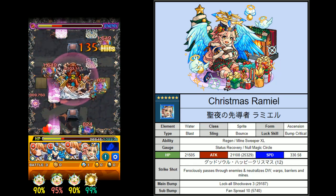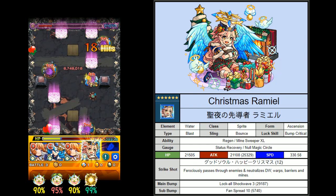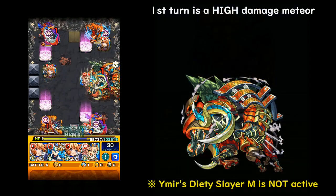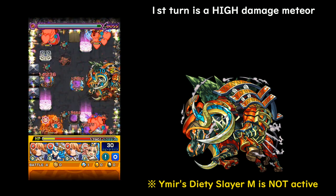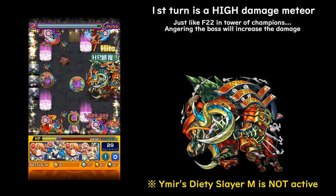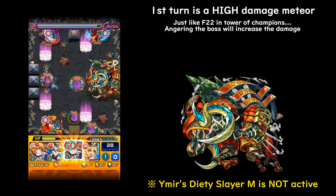On this stage there are skulls — by taking them out you flip the blocks. I got lucky with Ramiel bouncing between Ymir and a block on the weak point side. Now for the boss: Ymir's deity slayer M is not active in this stage, which is a mercy. However, the first turn is a doozy — Ymir throws a poison meteor on everybody. Just like the 22nd floor of the Tower of Champions, if you deal enough damage, it increases the meteor damage per character.